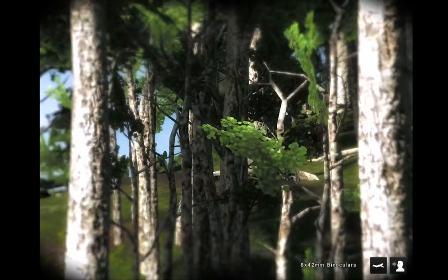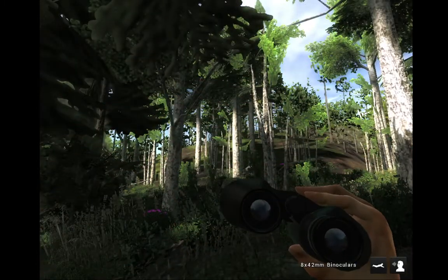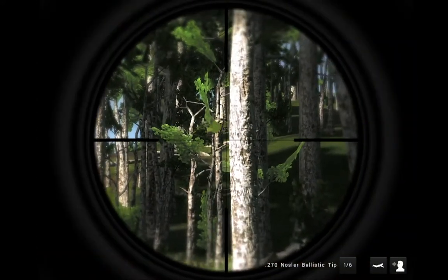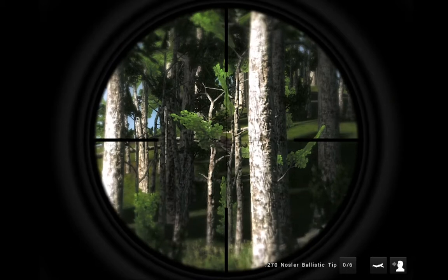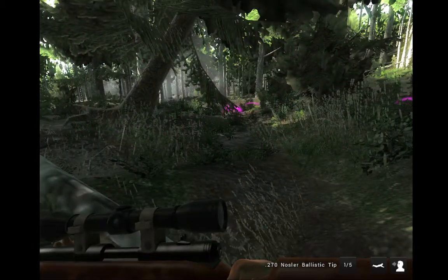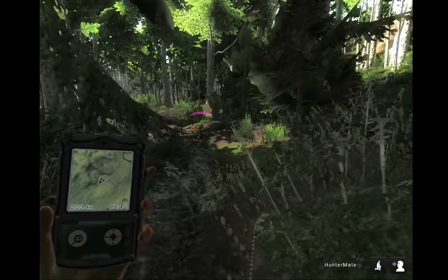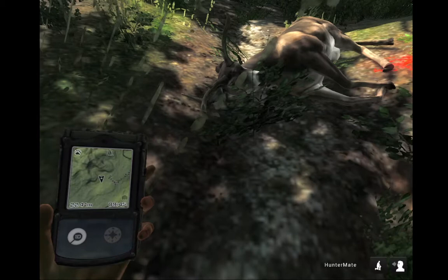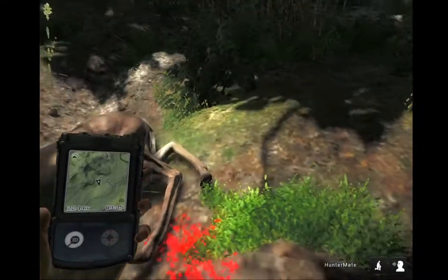We'll keep scanning for him and hopefully get eyes on him soon. That's him. Might take him out with the 270 if we can get a shot in on him, because he looks like he'd be an eight point. Bad shot, but it should still hopefully take him down. It looked like a good shot when I initially took it. We'll pick up this little buck first just in case he had some hidden tines. Nope — he's only a six point.